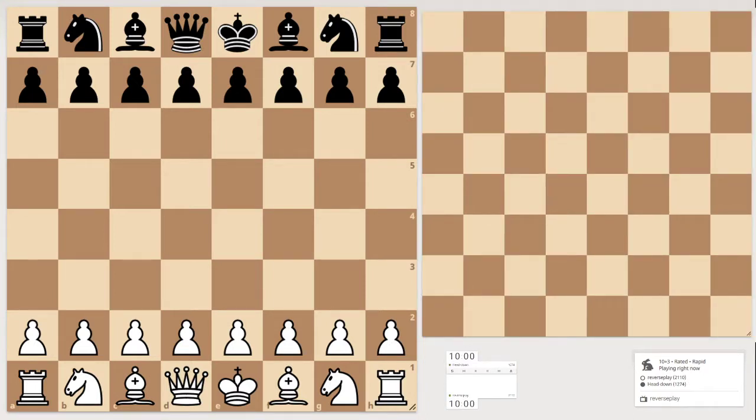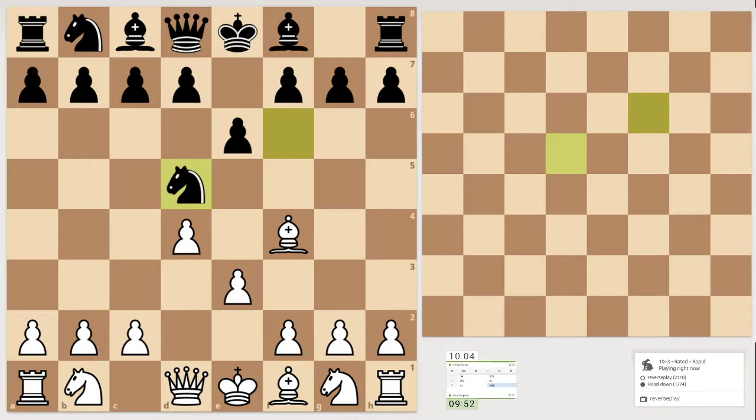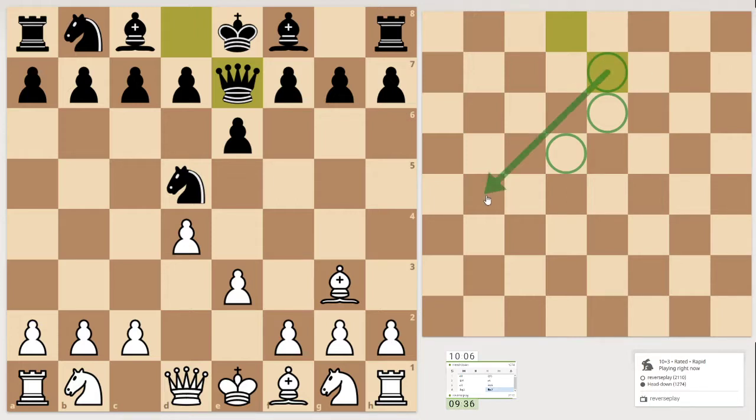I'm white here. Knight goes there, let's move the bishop out. Knight, knight — let's see. Knight jumps here, what's that? E6, okay e6. Let's move the bishop here. That's the queen — maybe we're going to move there.